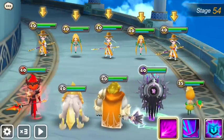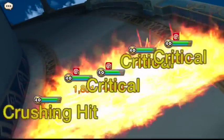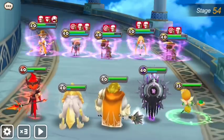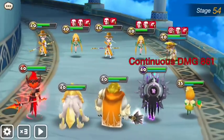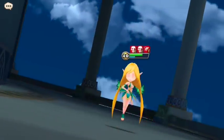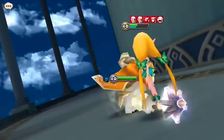Okay, stage 54. This is the same lineup as stage 50. If you have problems fusing Vermos, just use Konamiya. And here you don't really need Konamiya because you don't need a cleanse, so you can use Bernard instead of Vermos. You shouldn't have any problem doing this if you have Bernard instead of Vermos.